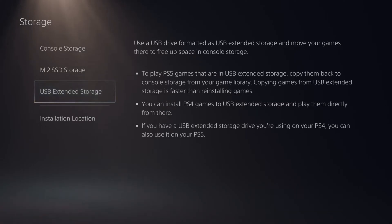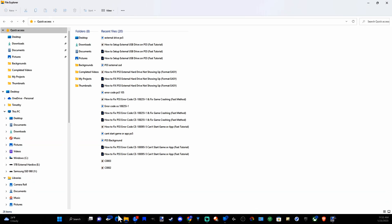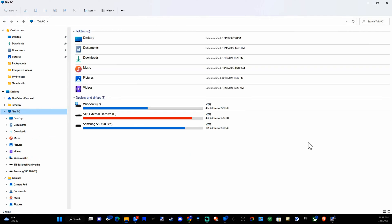Now if you want to format this on a PC, plug in your drive to one of the USB slots. Then go to the bottom here and go to File Explorer. Then go over to This PC — this is where you can see your connected devices and hard drives.